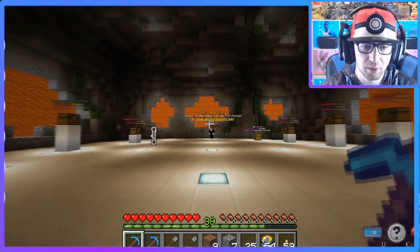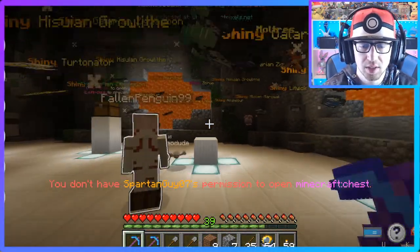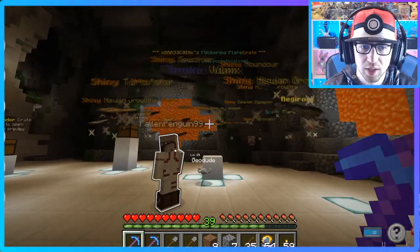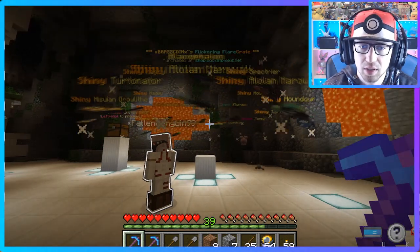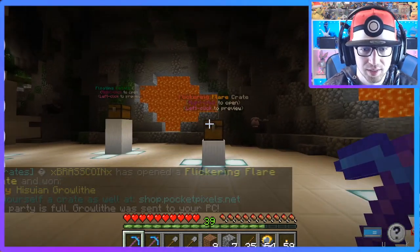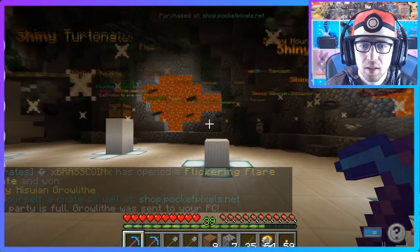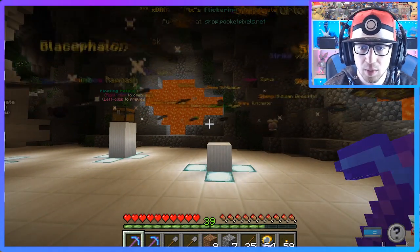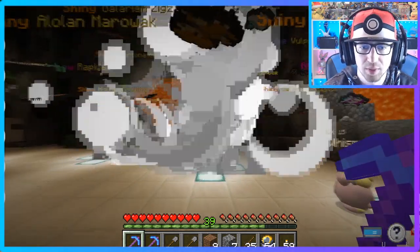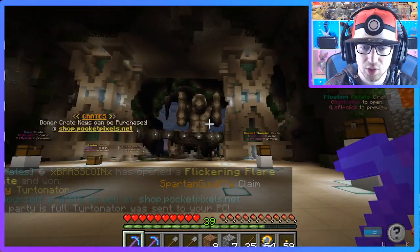Here we are in the crate shop. We have two flickering flare keys that we're going to be using today. Let's head over to the flickering flare crate and see what we can get. Looks like there's a shiny Houndour, Tordernator, Litwick — Litwick's pretty cool, I've got one of those already. Let's see what we ended up getting — Hisuian Growlithe! Very nice, I'm actually extremely pleased with that one. Let's use the second key: Galarian Zigzagoon, Marowak, Zerua, Regirock, Magby, Rapidash, Blasphelon as options. And we got a shiny Tordernator — nice!